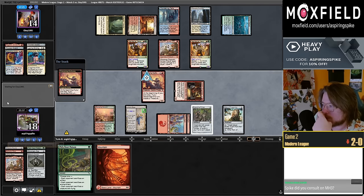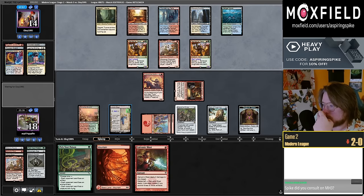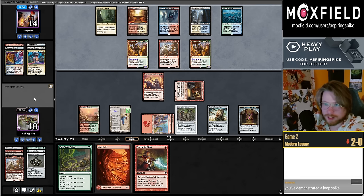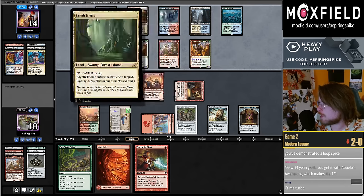It seems like I can take a hit from Ragavan. I want to keep making these treasure tokens so I have fuel for the Engineer. I did not consult on MH3 — they asked me and I said no because it was going to be a six-week trip to Seattle, too much time away from the stream and too much time away from the dogs and Ester.